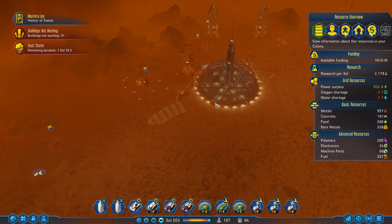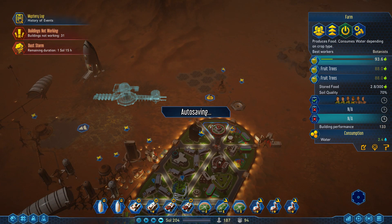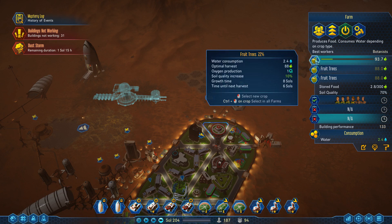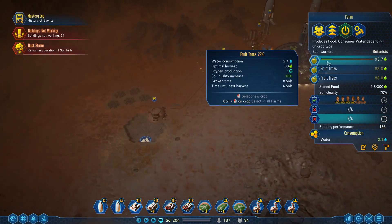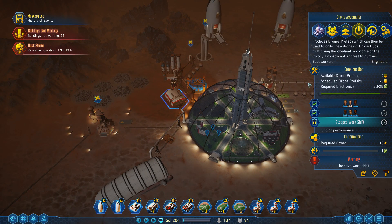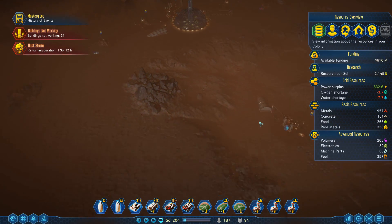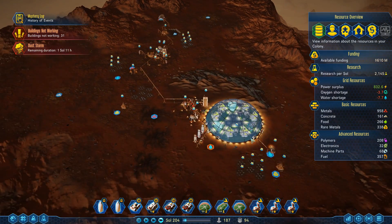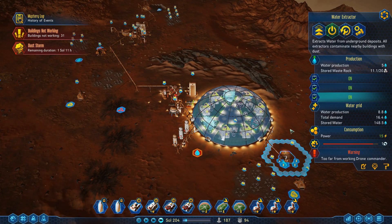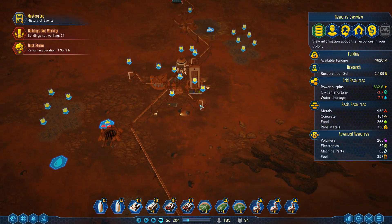I'm a little nervous — we are losing that water. So that's good. I guess we can go ahead and cancel some of these electronics. What do we have for the dust storm? One sol, 10 hours. This is going to be tough — a lot of stuff is starting to break down.